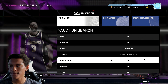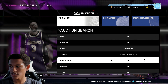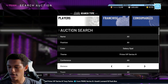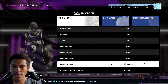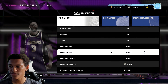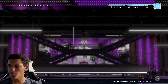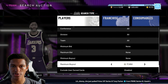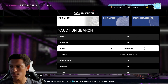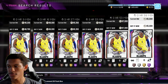If you have a lot of MT and want to filter out those guys, why not. But if you don't have the MT to do that, you can just find the cheapest player on the Galaxy Opal Prime Series 3 filter. I think this filter would be good — maybe a little inconsistent at times. The cheapest player is probably a Victor Oladipo or Trey Young around 65k.